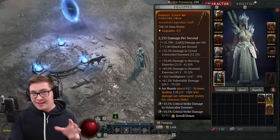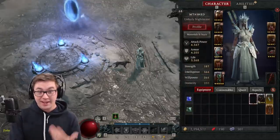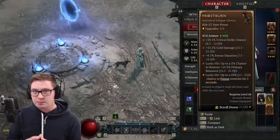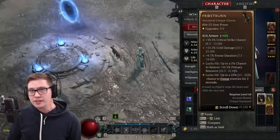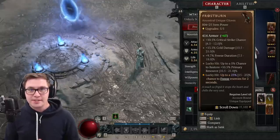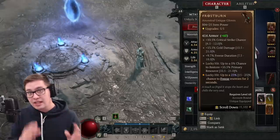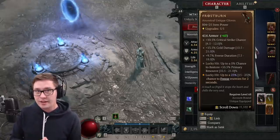After getting this staff, this sacred, and this one, I decided I wanted to try a freezing build as well as an Ice Shard build, and it is absolutely insane. I think, unfortunately, it is quite a bit better than any of the electrical builds at this moment in time. Let's show you.